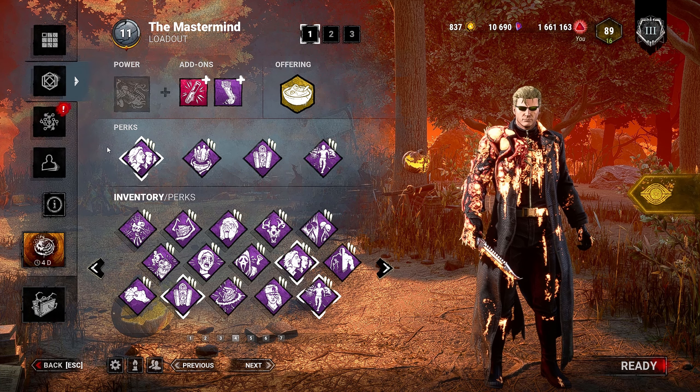Let's do a quick build breakdown. Starting off with Infectious Fright: putting a survivor into the dying state means any other survivor within my terror radius is going to scream, revealing their location. Barbecue and Chili: whenever I hook a survivor, all other survivors' auras are shown if they are at least 40 meters away from the hook.